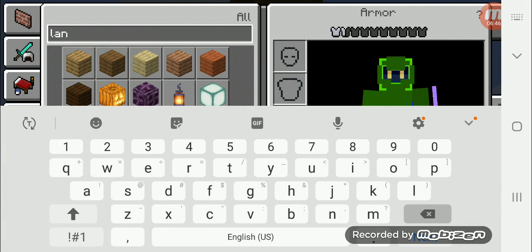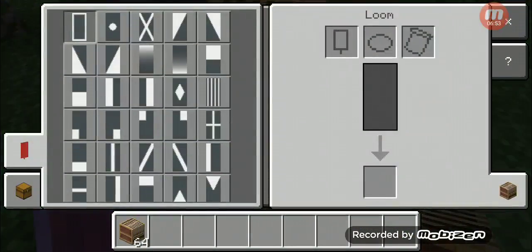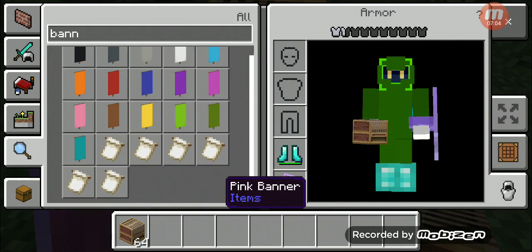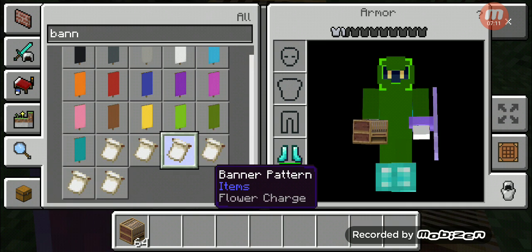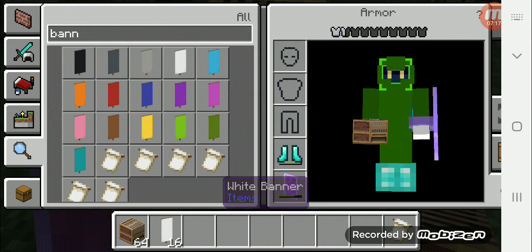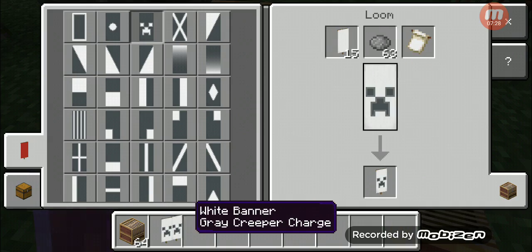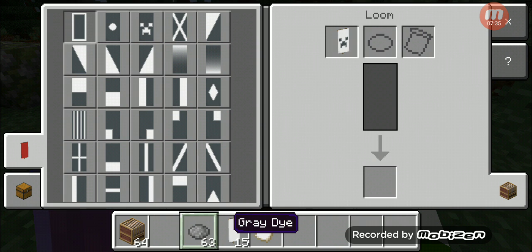Another block added is the loom. The loom basically makes it easier to make banners, as well as apply color, but you must have a banner on you first. If you search up banner, you'll find unique recipes — these are banner patterns. For example, if I were to take the creeper charge pattern and a standard white banner with a gray dye, I can place them all in and get a creeper banner. You can also do more by placing different dyes in.